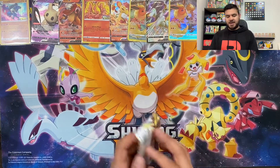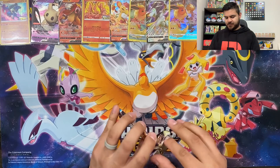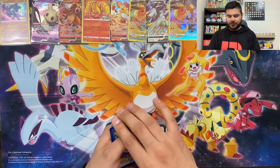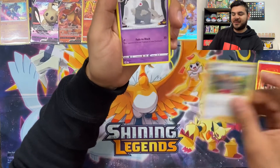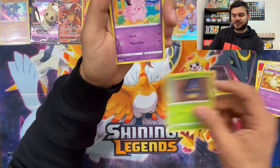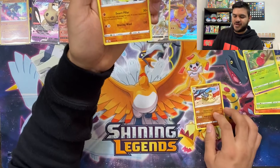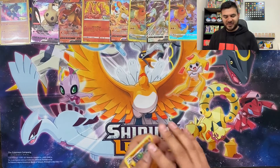Alright guys, we are on to our last pack — can we get some last pack magic? One, two, three, four from the back. Fire Energy — is that a sign? Monferno, Gloria, Dustclops, Starly, Milcery, Karrablast, Clefairy, Cherubi, reverse holo Wormadam, and our final card for today is Flygon as a regular rare. Oh well — it does not matter guys, because we pulled quite an assortment of cards.